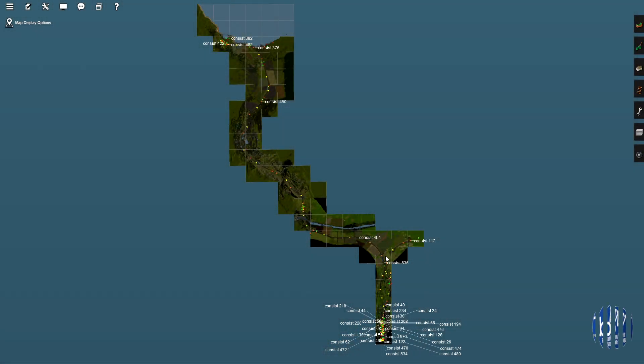Hey guys and welcome back to the big build. We're in map mode looking at the overview of the route so far. At the top is Clearing Sands and down the bottom we've got the city. Today we're placing some blocks down and working out exactly where the route's going to go and how many blocks long it's going to be. The next part to be built is going to be the main line, and then we have one final route — the coastal route — which is at the top.